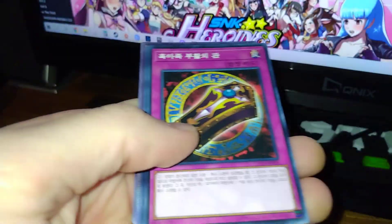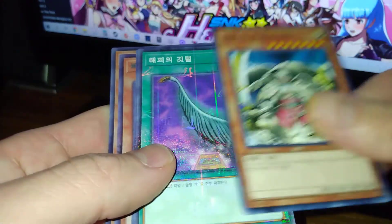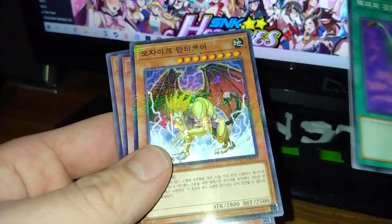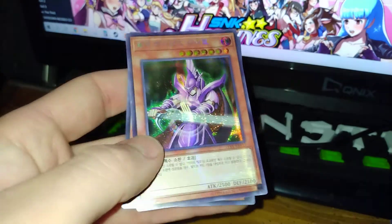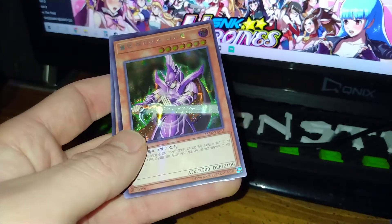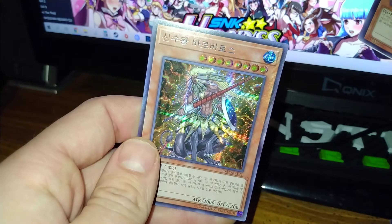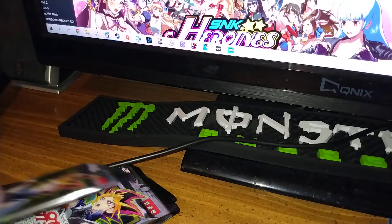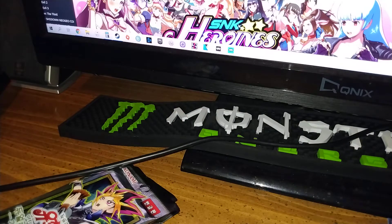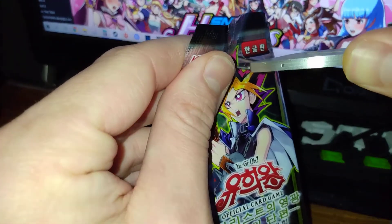I'm just really enjoying myself here with these cards. I'm taking it all in. Pack seven: M's the Infinity, Harpy's Feather Duster. Dark Magician Knight, Secret Parallel Rare — that goes with the Knight's title. And an alternate artwork for that lion thing. I wish they printed sets like this in America, man — we would be eating them up. This is awesome. That scared me — I thought I cut the card.